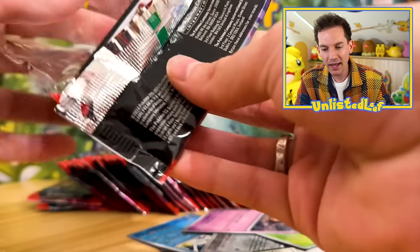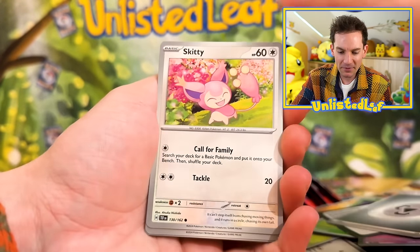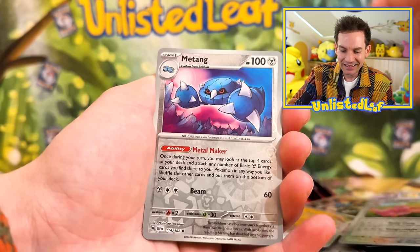Fluttermane, Maridon, Drampa — we're just doubling up a whole bunch on these holo cards. Metal type, Skiddy, Electabuzz, Bramblin, got the Mist Energy, Sandy Shocks again, Lickilicky.